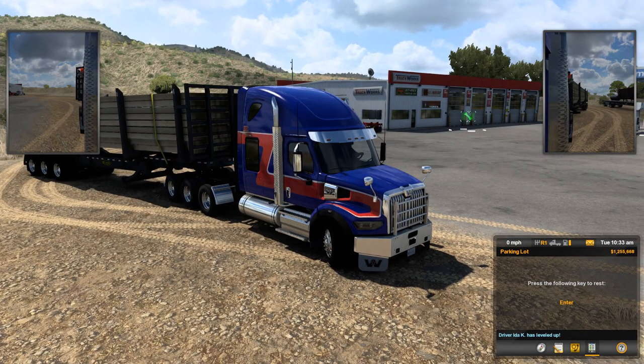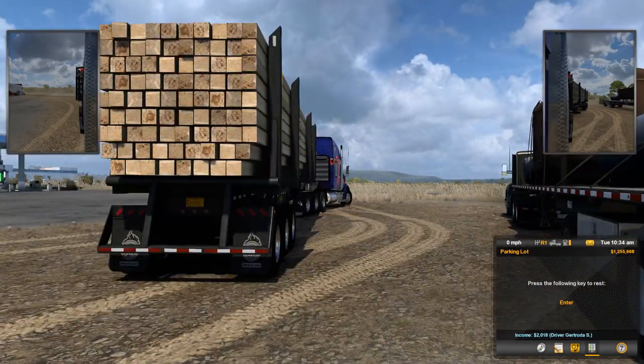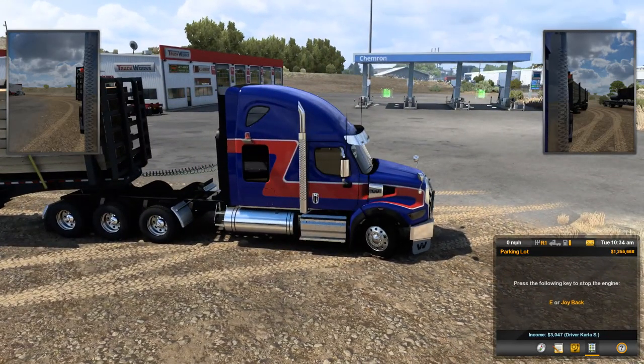Hello everyone, welcome back to American Truck Simulator. Today we're on the 1.4.0 Beta. You can see we have the Western Star — the new Western Star now has the cab options and the chassis options. I wanted to show you all the beautiful new sky with the new graphics that's now for American Truck Simulator. Look at the skybox and everything. Keep in mind it is still in beta. So let's go on the road.